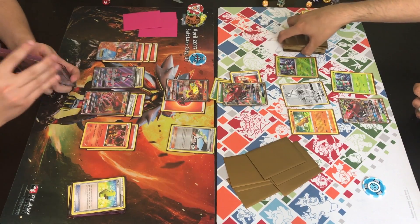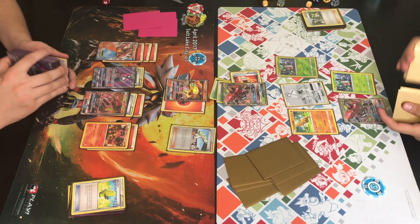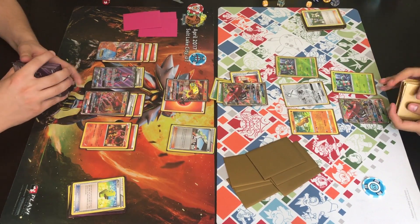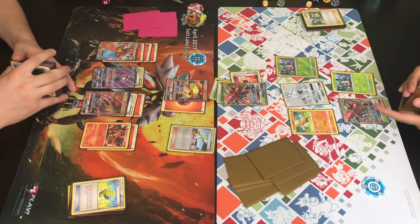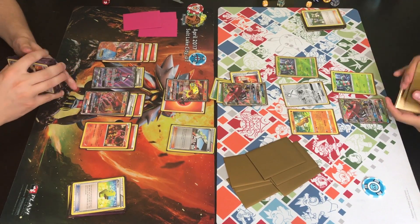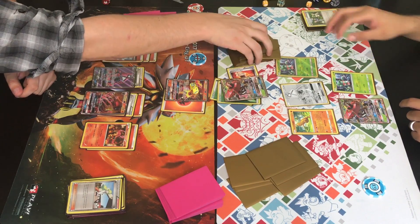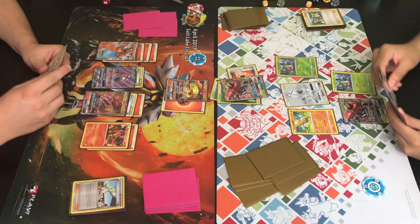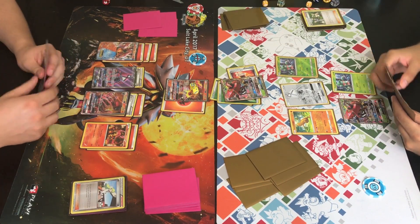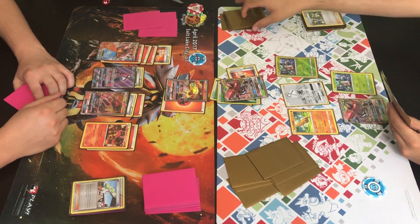Trainer plays an N even though it brings his hand down to three — Johnny is still at six, so that still helps Johnny out. Johnny was down to one card before shuffling back in that Tapu Bulu GX he searched with Pokémon Fan Club. If he can find some Lurantis promos from this N that'll really help. He only needs one more energy onto that Tapu Bulu to start hitting for Nature's Judgment — 120 damage, or discard all energy for 180. Trainer attaches a Fighting Fury Belt and passes.